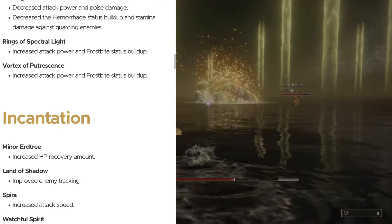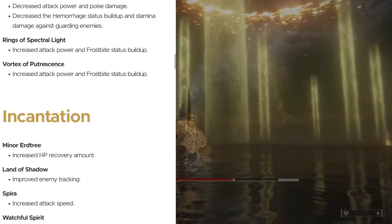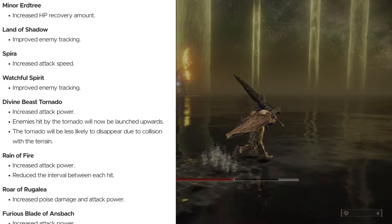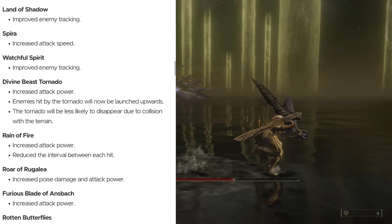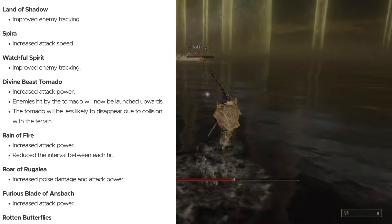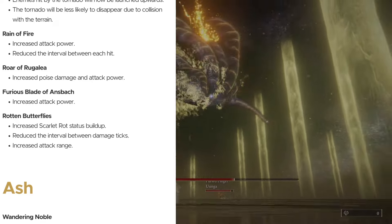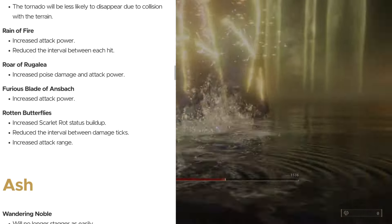Incantations. Minor Erd Tree: slight buff, increasing HP recovery amount. Land of Shadow: improved enemy tracking. Spira: increased attack speed. Watchful Spirit: improved enemy tracking. Divine Beast Tornado: increased attack power, enemies hit will now be launched upwards, and the tornado is less likely to disappear due to terrain collision — good changes since it felt a bit weak. Rain of Fire: big change — increased attack power and reduced the interval between each hit, because Rain of Fire really needed it. Roar of Rugalia: increased poise damage and attack power. Furious Blade of Ansbach: increased attack power. Rotten Butterflies: increased Scarlet Rot status buildup, reduced interval between damage ticks, and increased attack range. Overall, most of the incantations got some decent buffs.